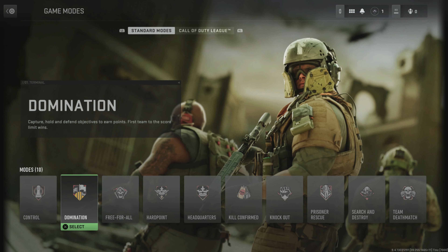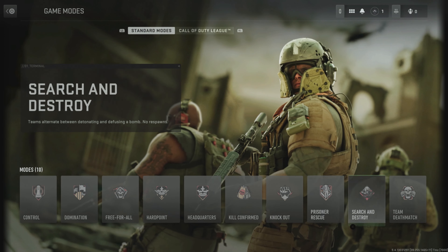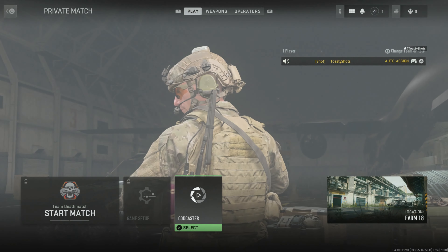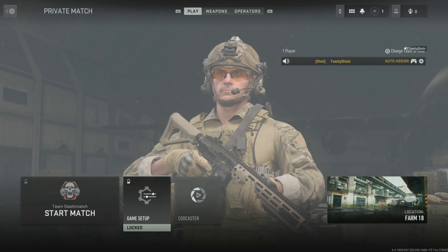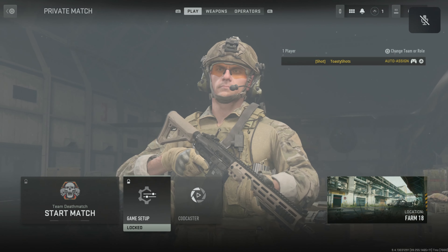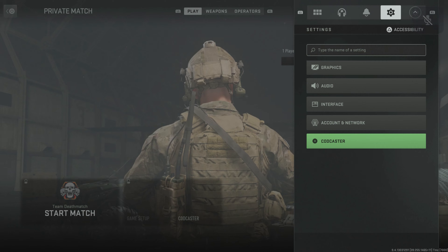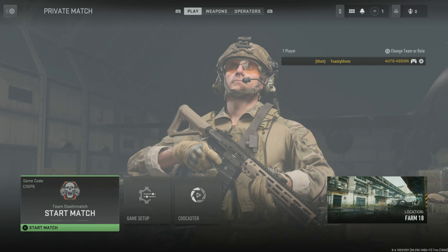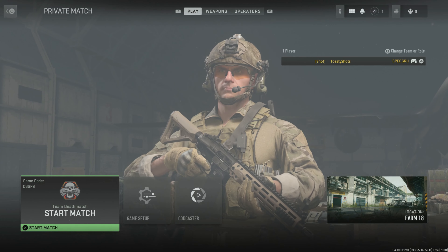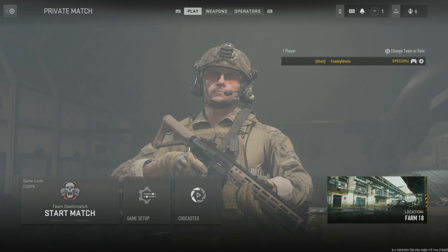What if I click something in private match — let's go team deathmatch. This is locked. Change team. CODcaster? That's very odd. I can't choose hardcore.